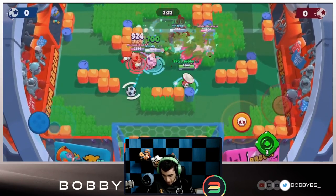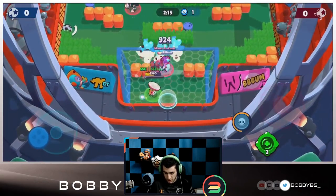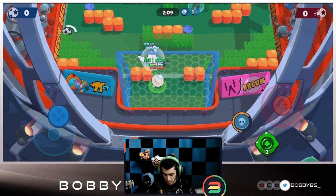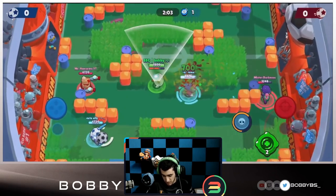Here we go into the first game - we're facing double tank Bowie. Basically what you want to do on your team is have tanks or tank destroyers, and then you also want to have either a Poco or just have two tanks and a tank destroyer. I personally like going with a Poco tank comp, so I'm going to be playing Poco.